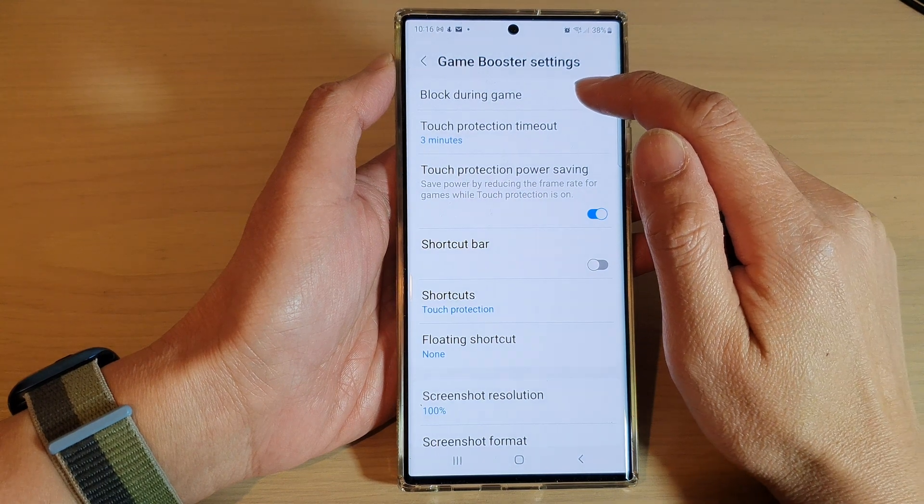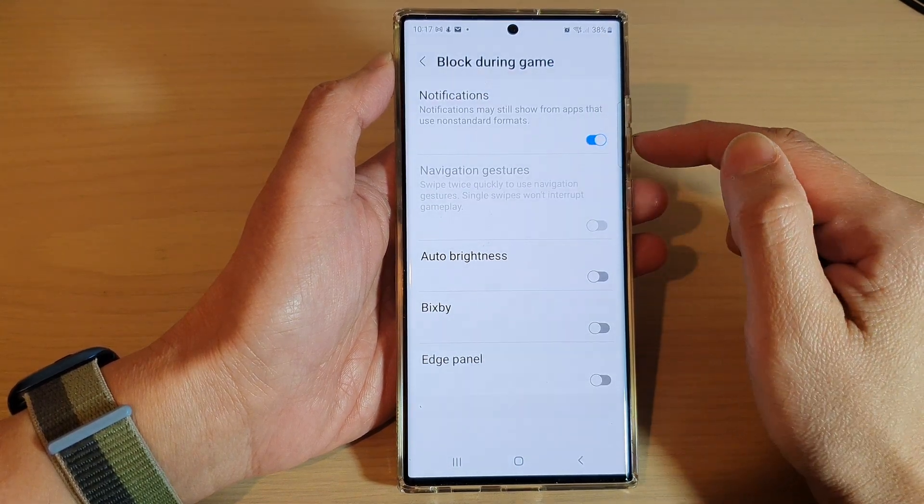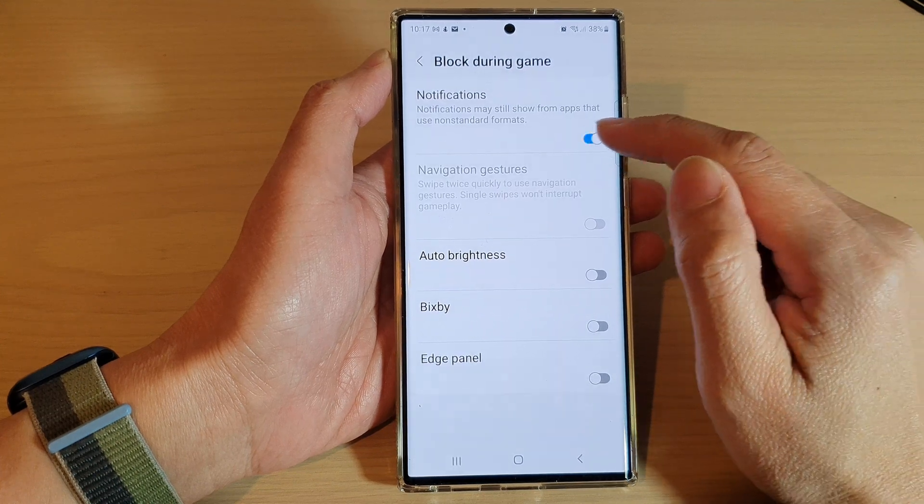Next, in here, tap on Block During Game and then tap on Notifications. Tap on the toggle button to switch it on or switch it off.